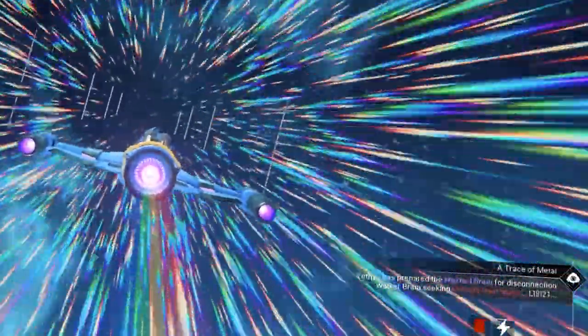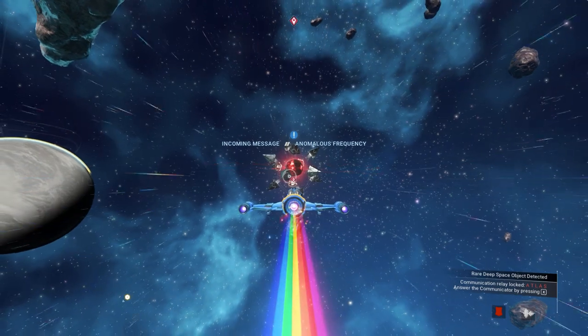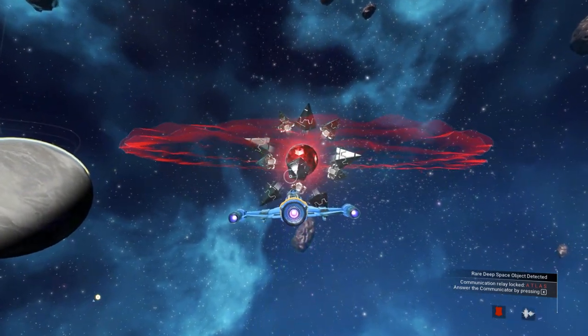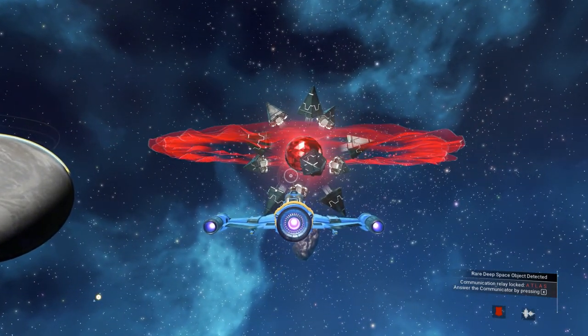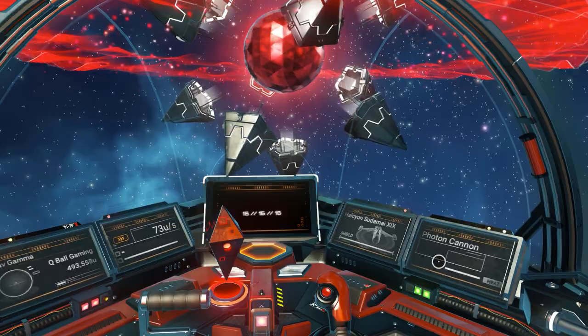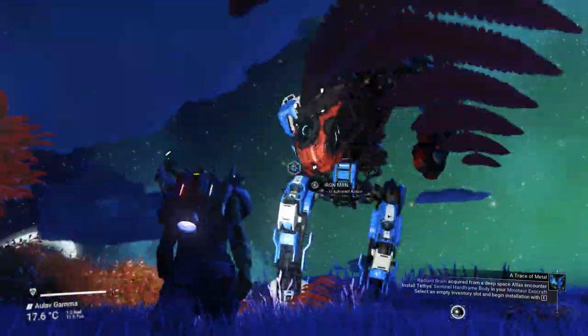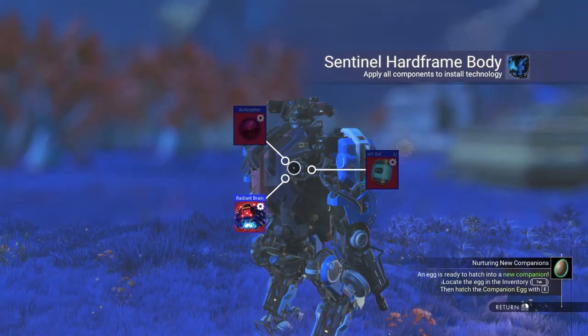The way to get the radiant brain is: when you go out of the Anomaly, just pulse and you will see on the bottom right some code running - exactly like when you're looking for a derelict freighter. It will say to stop pulse and examine. Wait a bit, stop, and the atlas beacon will appear. You'll see a message on screen - answer it from the quick menu, present the hacked brain, and you'll get a radiant brain.